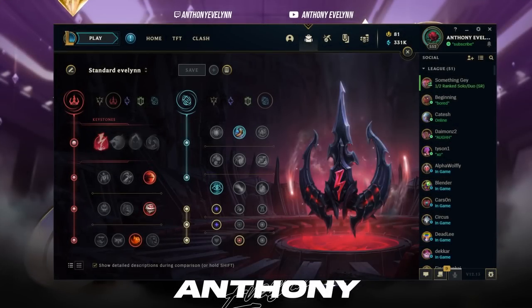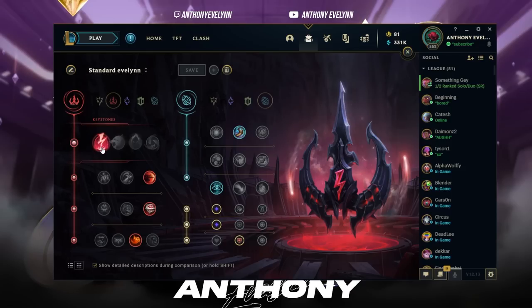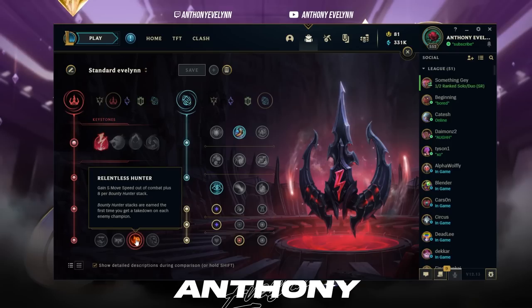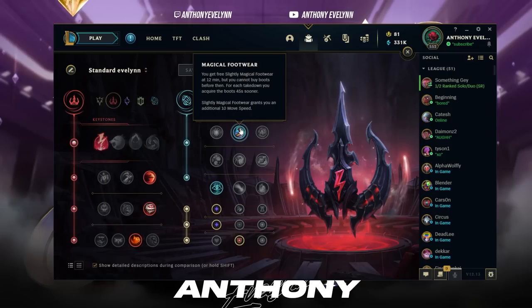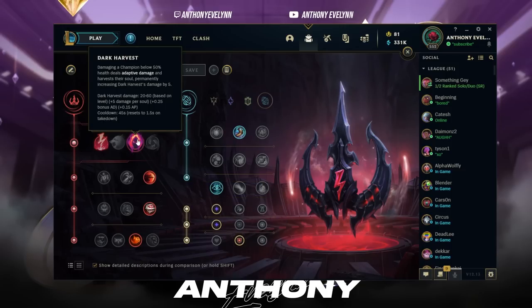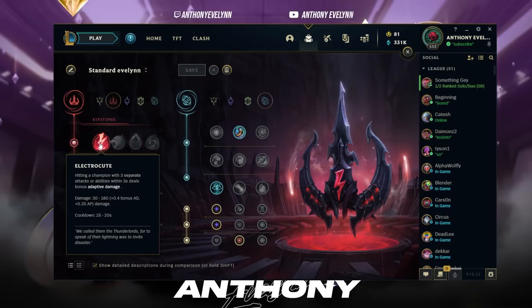The first part of this guide will be about the best runes for Evelynn. This is going to be the standard Electrocute rune page. You have Electrocute, Sudden Impact, Eyeball Collection, and Relentless Hunter, with a secondary page of Magical Footwear and Cosmic Insight, taking Adaptive Force, Adaptive Force, and Armor in your shards. You could go Dark Harvest, but it does less damage and takes a lot of stacks to compare to Electrocute.